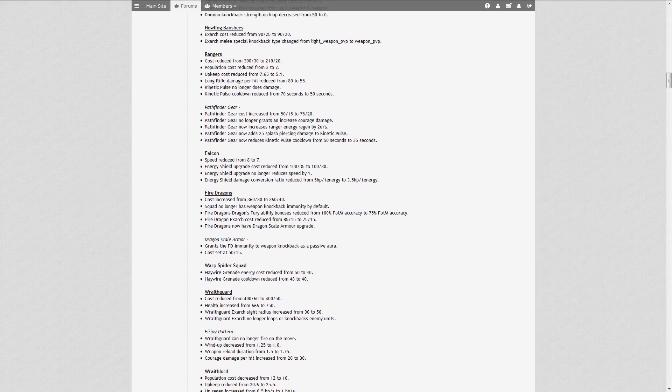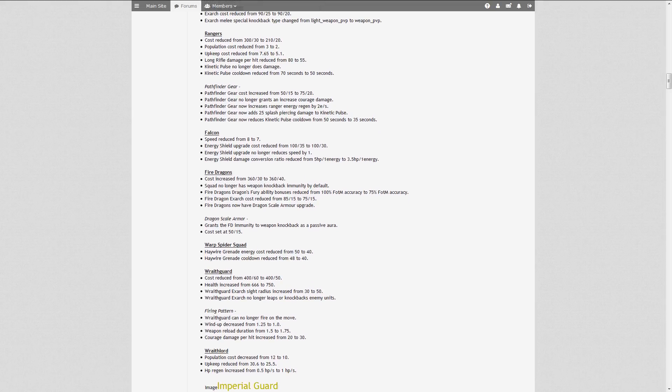The Wraith Guard's population has been decreased from 12 to 10 to not put such a strain on your economy and make them more attractive. The upkeep has also been reduced from 30.6 to 25.5, and HP regen has been increased from 0.5 to 1 HP per second. It's still unclear whether this will address the fragility that came from losing 200 HP in a past patch, but with less economic strain and increased HP regen, maybe it will all pack out.